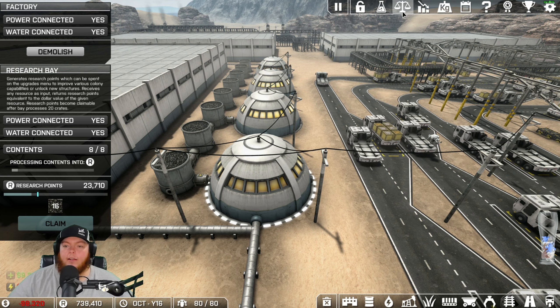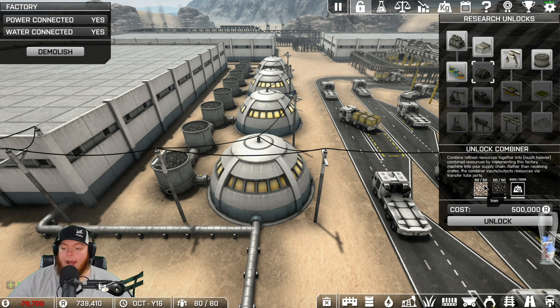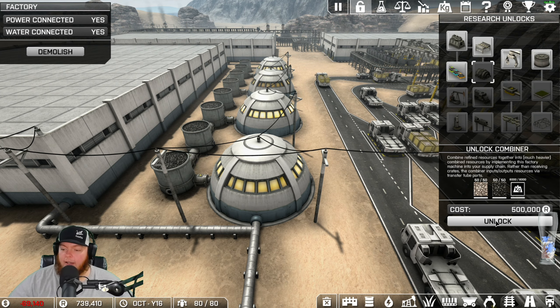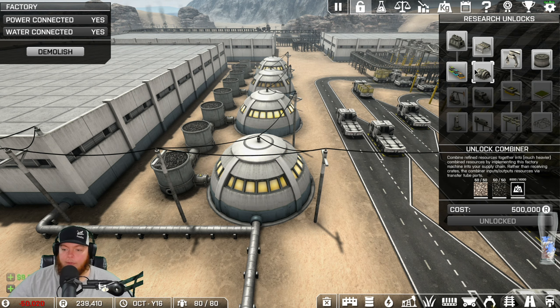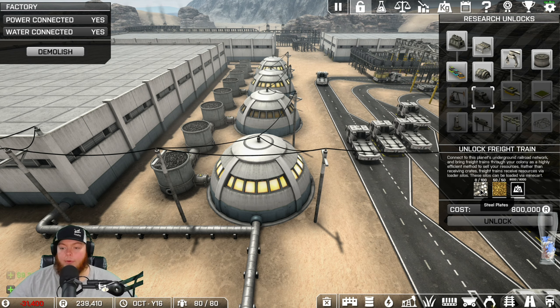I've actually done enough here to unlock remote connectors. I've researched 50 iron and 50 coal, and I've moved - whatever that number is, it's kind of small - but I've moved enough so I can actually unlock miners now. The biggest thing to unlock for me is trains.